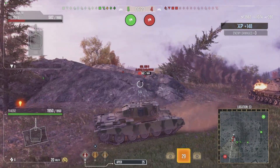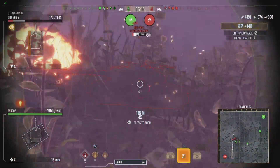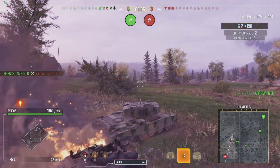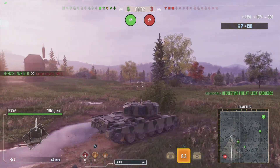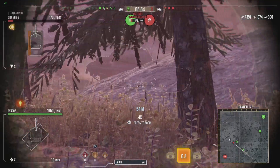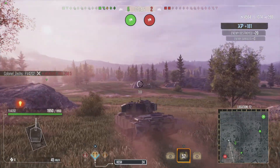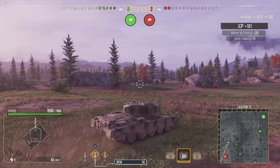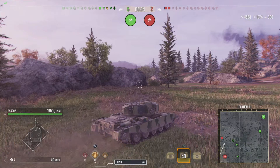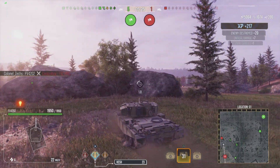Unfortunately the HESH round didn't do much — it was side on. This TD is looking the wrong direction; we just need one more shell into that guy and he's dead. We're still not taking any damage. The medium gets taken out, artillery misses us, we go behind the rock. He's now looking at us but too slow — we take him out. Now we just have to dodge artillery fire.